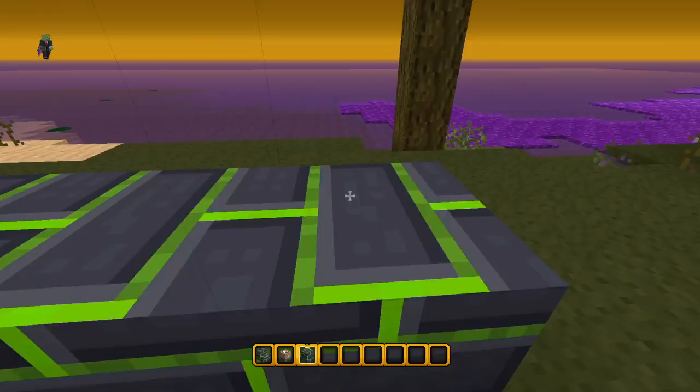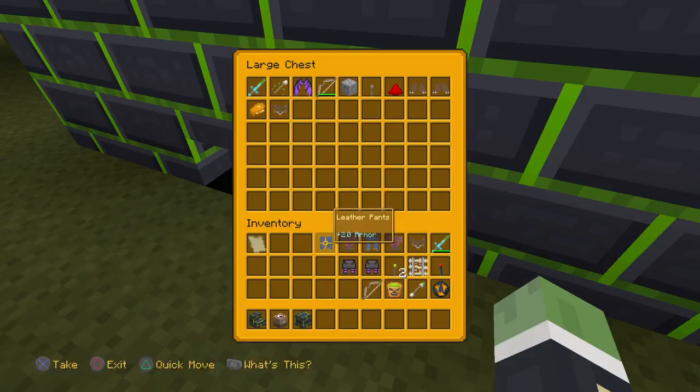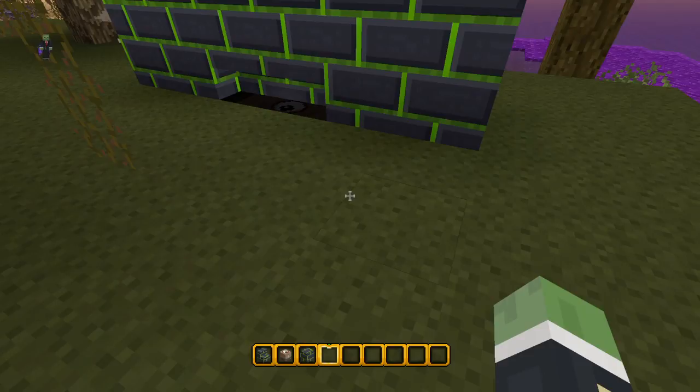You can make yourself a wall and no one will know it's there apart from you. You can store some good things in there. And that's the secret chest tutorial!